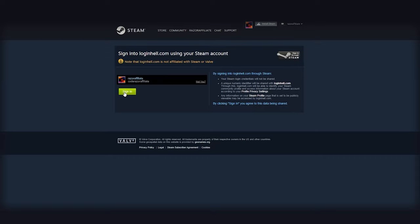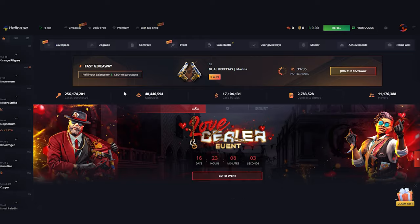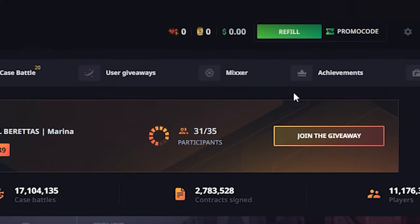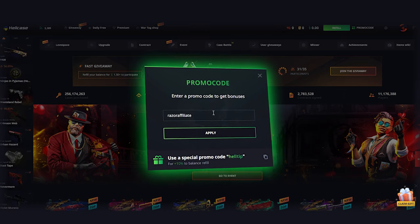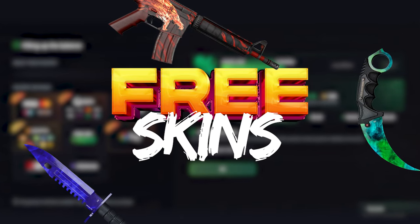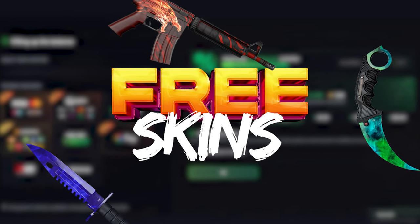You need to connect your Steam account with Hellcase. Click the promo code on the top right corner. Enter code RAZORAFFILIATE and click apply. Now you can receive your $300 free bonus and skins after the first deposit.